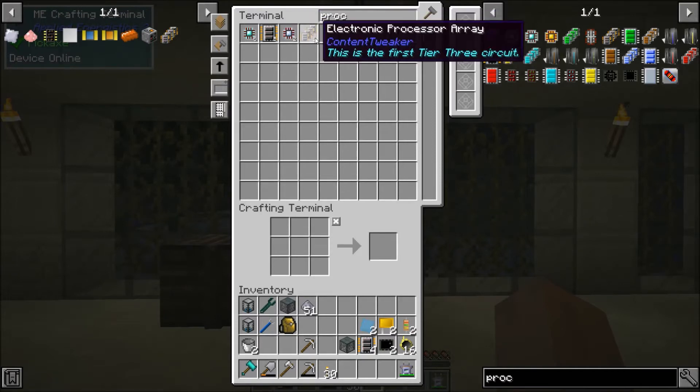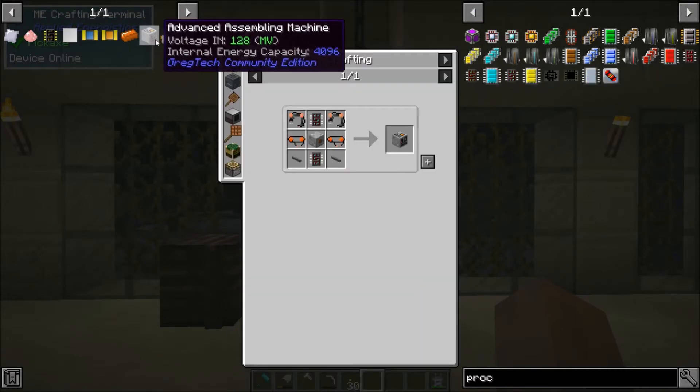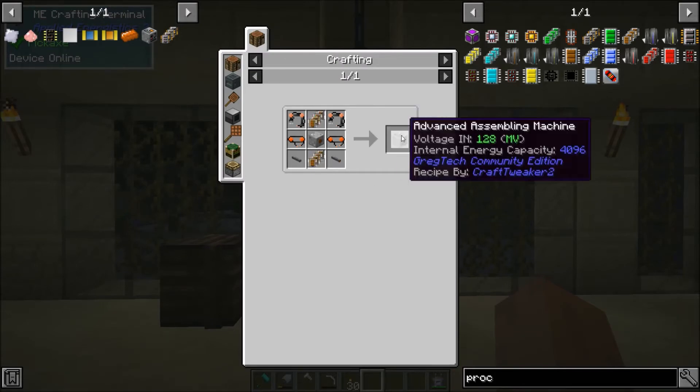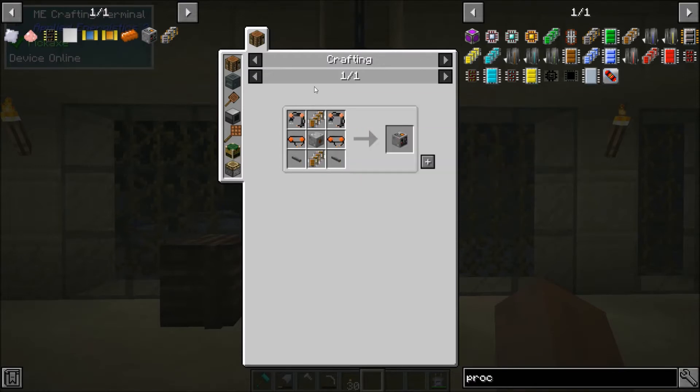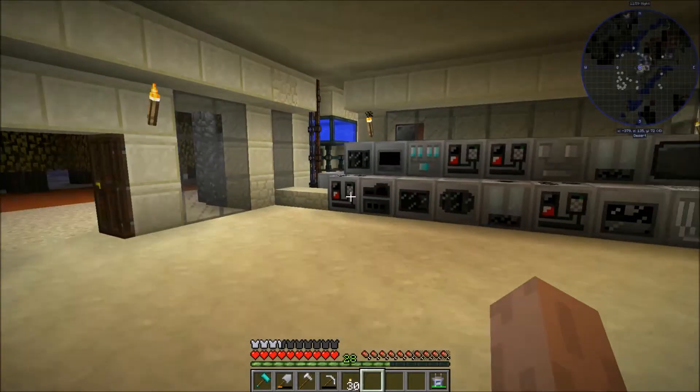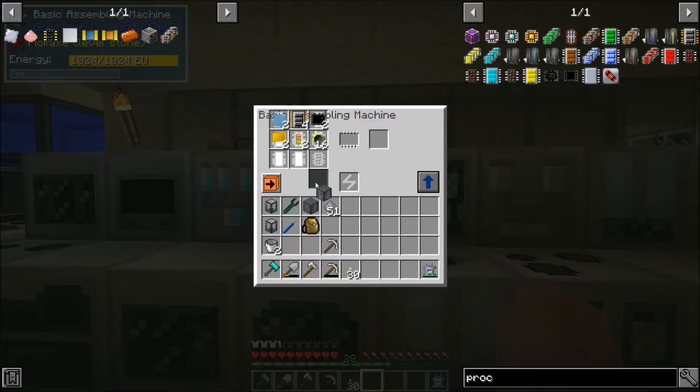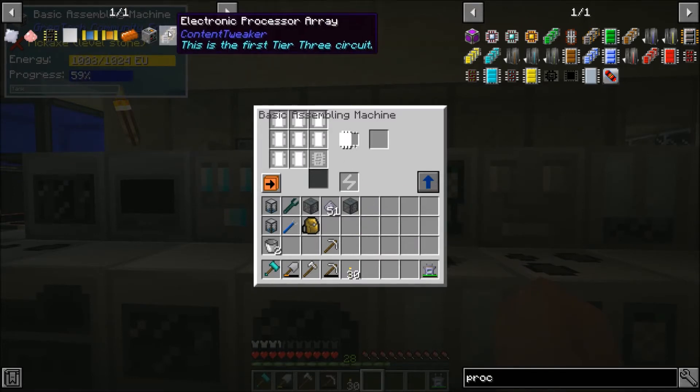What I want to do is use this to make an advanced assembling machine, because we'll be able to make higher tier circuits that are a lot cheaper than what we have right now once we have the MV assembling machine. But for that we need two of them. So I have the things I need to make one more, and as long as I read everything right, I should be able to just throw this stuff in here and have my second tier 3 circuit.